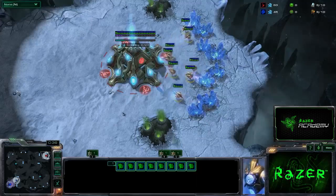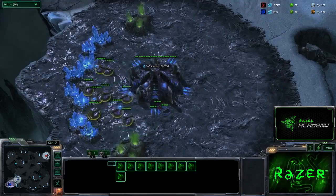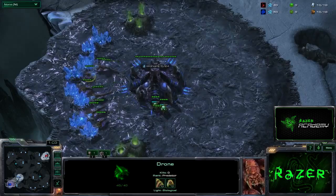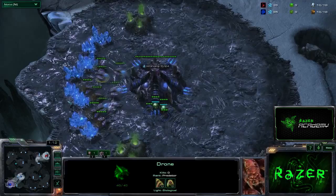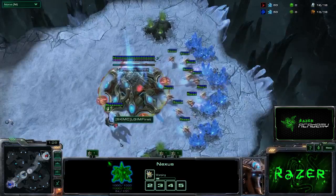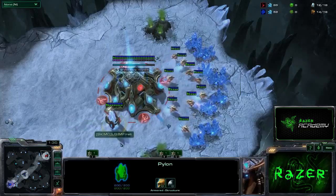Swarm Hosts are becoming quite popular in ZVP. However, a lot of players are still using them in cheesy ways — doing two-base all-ins, Queen plus Swarm Host rushes — less reliable styles that I feel will be phased out as soon as Protosses get more comfortable with the timings. This is more of a macro style: I incorporate them in my mid-game army, use them as a siege unit, to force fights, and as very good DPS and tanking against non-AOE units like Stalkers and Immortals. Builds like these are getting more popular given the strength of the Mothership Core recall ability.